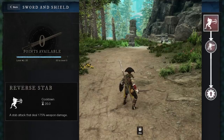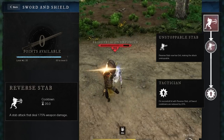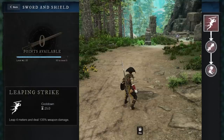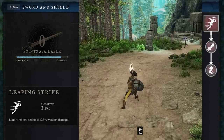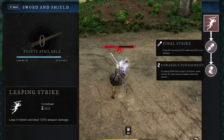Reverse Stab is just a simple attack that does decent damage. When upgraded, enemies cannot interrupt your attack and it reduces all sword cooldowns by 25%. Leaping Strike is a pretty fun ability for PvP. It's great for chasing down players. You leap forward towards your target and when upgraded, it'll slow down enemies if you hit them in the back. And if they're low health, it'll do even more damage.